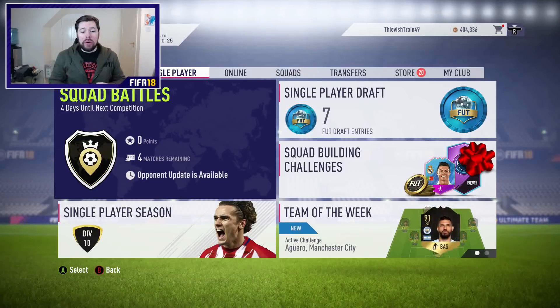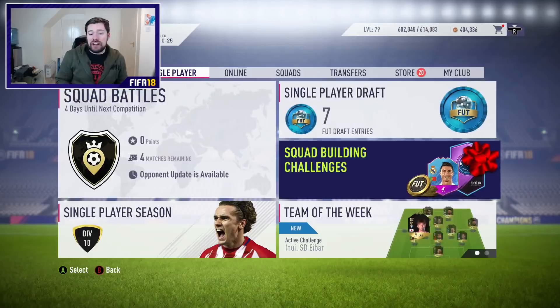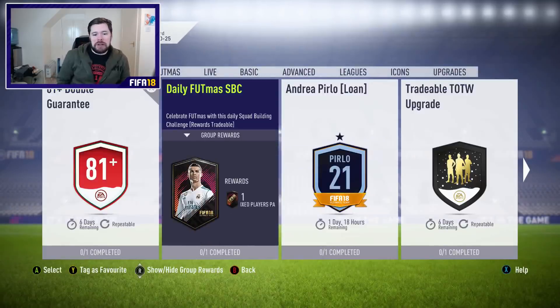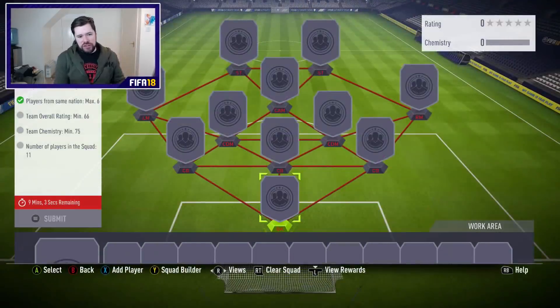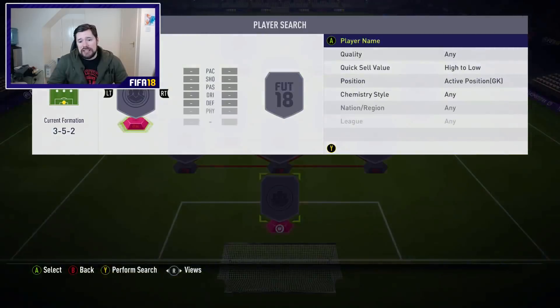What's up guys, Nepenthes here and welcome back to another Daily FUTMAS SBC. We've actually got two Daily FUTMAS SBCs today because I've got today's one now and then tomorrow's one that starts in 10 minutes coming up very soon. This one's relatively easy for a Prime Mixed Players Pack — four from the same league, six from the same nation, 66 rated.